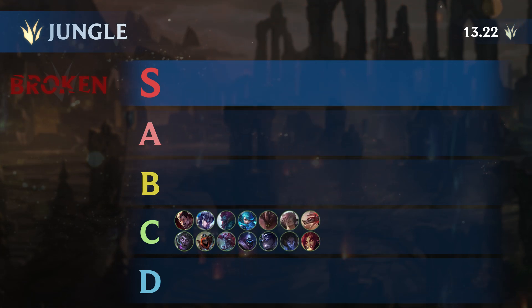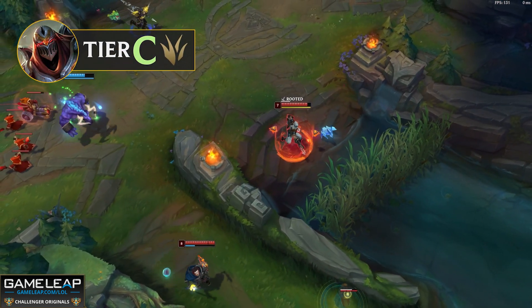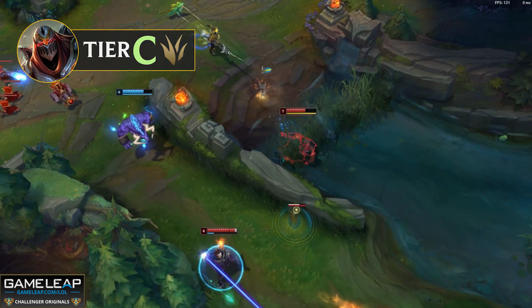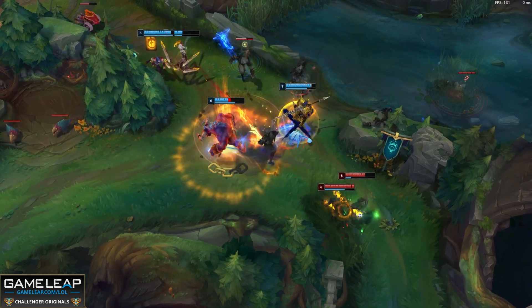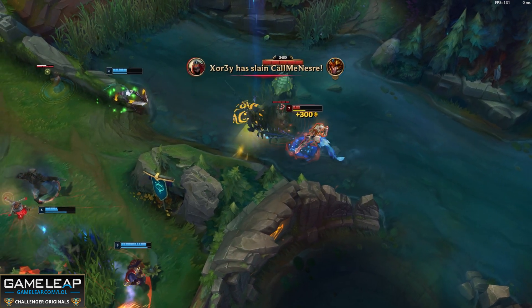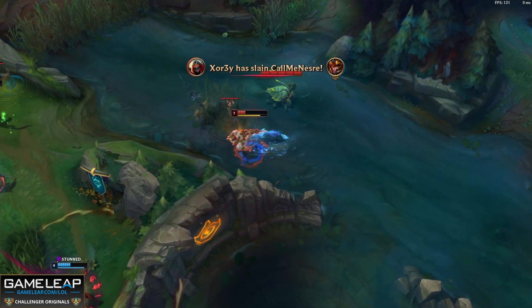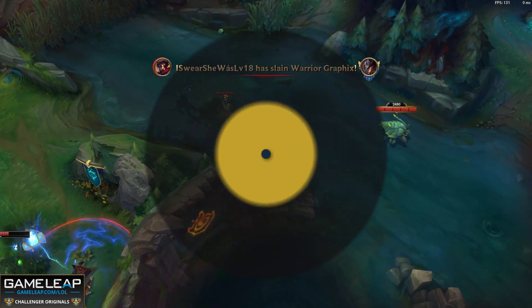What makes a C tier jungler? C tier is where we're going to be placing the champions that have minimal carry potential, not the greatest ganks, and mediocre scaling. Champions here can be exceptionally hard or just very bad in the current meta of the game. A great example of a C tier jungler would be Zed. While this champion isn't necessarily the worst jungler in the game, it's pretty awful unless we invest a huge amount of time into him. His clear is unique, his ganks aren't the greatest, his scaling is mediocre compared to some of the other duelists, and he's just not as effective as other champions for the amount of investment. The champions in this tier are simply going to be harder for less reward.